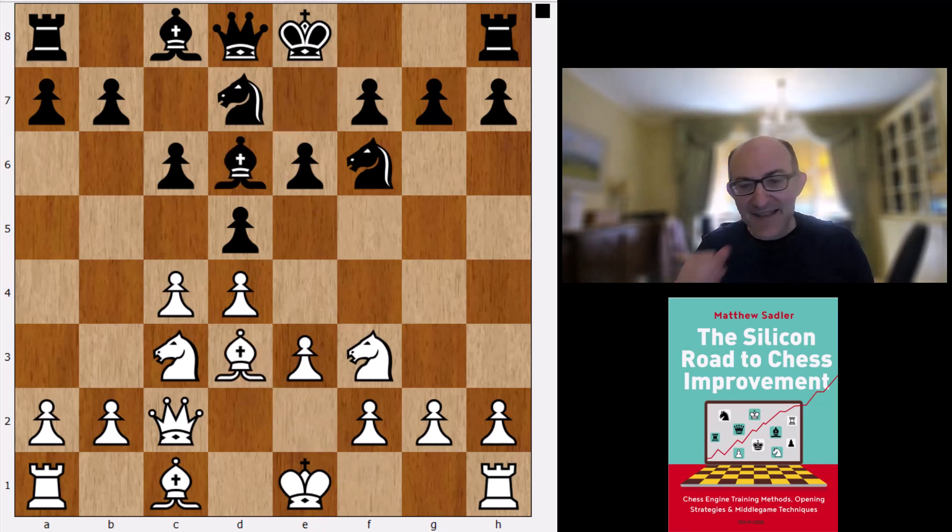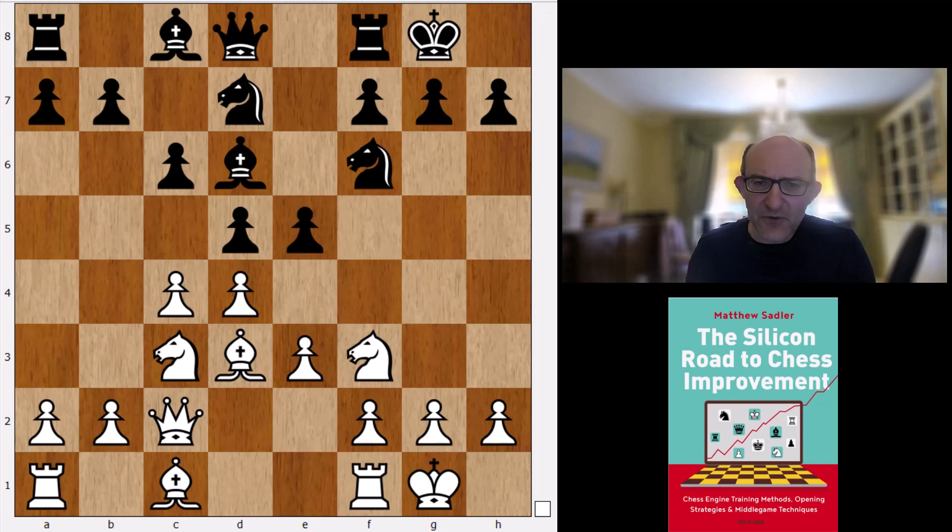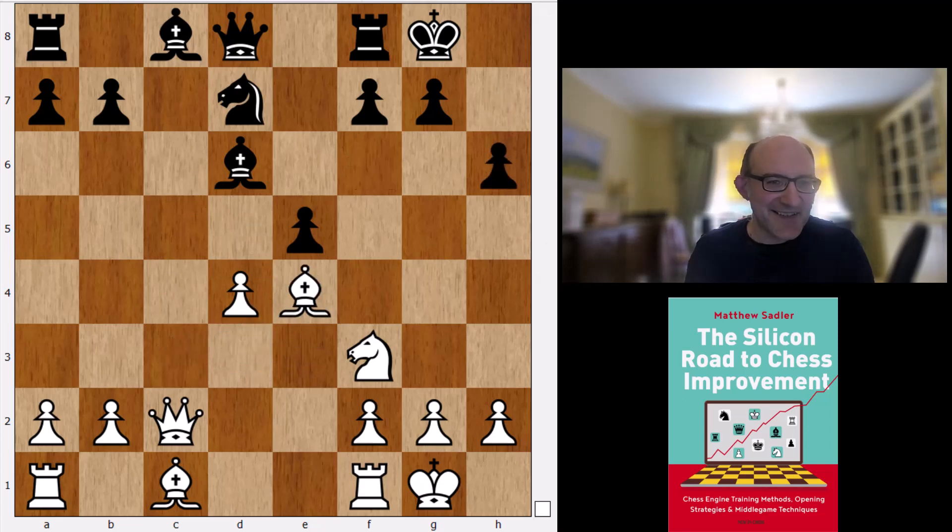Bd6, Bd3 now — and then Stockfish through different move orders looks at different ideas. Castles is one idea, and now we get this quite forcing line that's been seen quite a bit in elite play. c×d5 ×e4, takes, takes, takes, h6 — we were threatening h7.